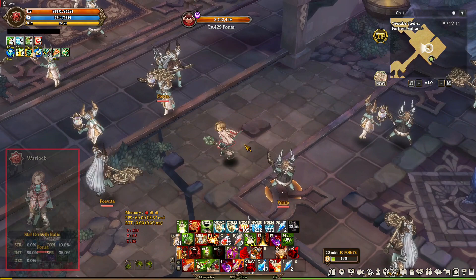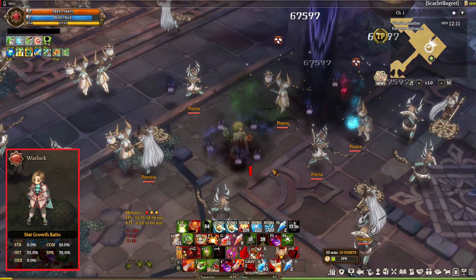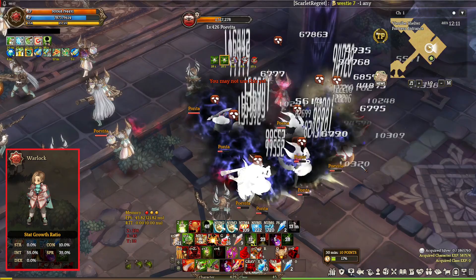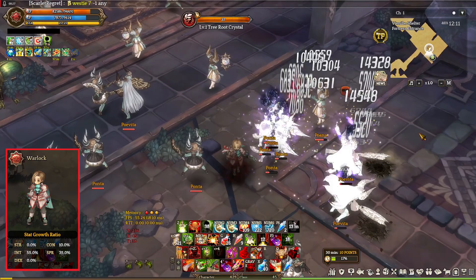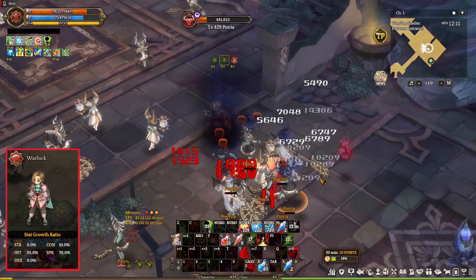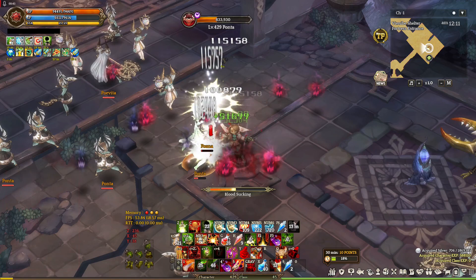Now let's head on to Warlock. This used to be the partner in crime of Featherfoot, but they kind of lowered the skill factor of the offensive Featherfoot skill that took advantage of Warlock debuffs. That skill is called Kundela Slash — it's still somewhat usable but not as good as before. Warlock is a class that revolves around summoning spirits and using them to attack. When I reconfigured this build, I thought the Warlock Featherfoot combo was still very good, but now they aren't really needed to be together anymore. They still kind of benefit from each other, but not as much as before.